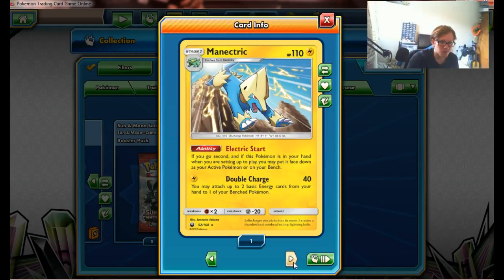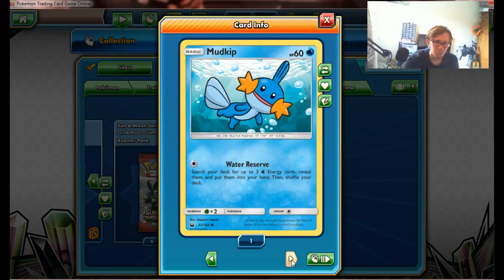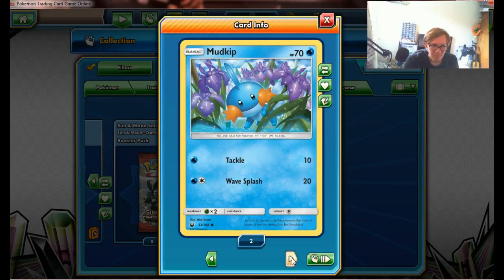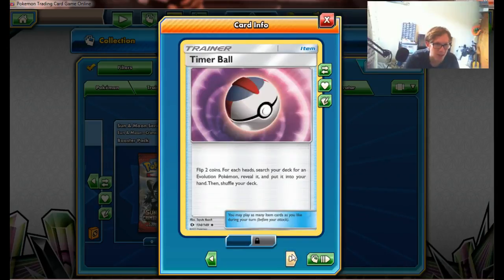And another Manectric, which is the normal one. Tiny Chin Chow, and the Manta, which is rare for no reason — it's not really that good. Mudkip! And Swampert — it's got a card ability like a sort of Octillery. Also Hydro Pump, which basically does the move that the EX does, or did in its day. Which is cool.